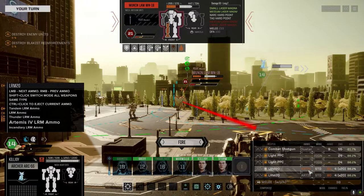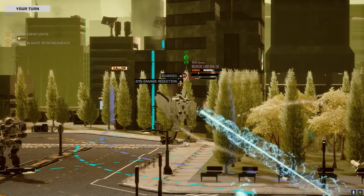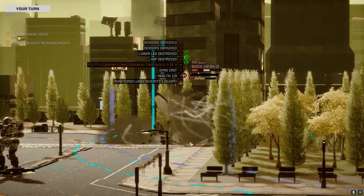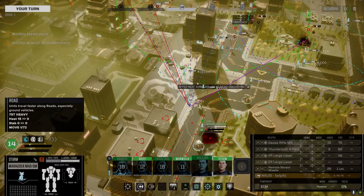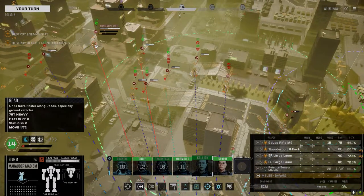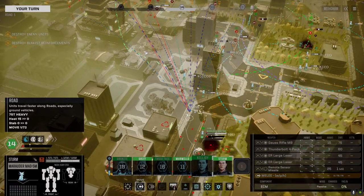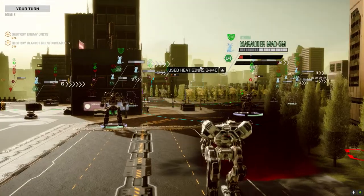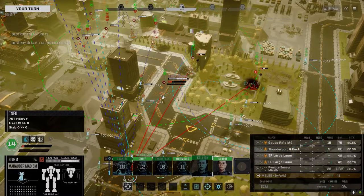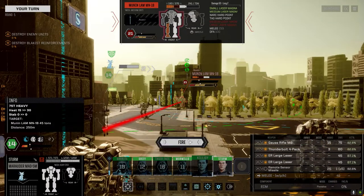Let's just pace this guy with tandem ammo and burn as many components off as possible. Another head hit — target taking critical hits. Will he bail? Nope — Word of Blake doesn't bail. Let's move these three guys around this side. That's actually not bad with this mech. Do I want to engage those guys though? If I stay true to my tactics, we move up here just running, and one of these guys has to die. Great chance to hit — Thunderbolt 4-pack — let's murder this guy.